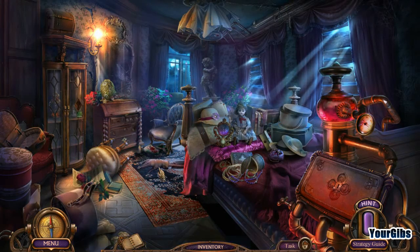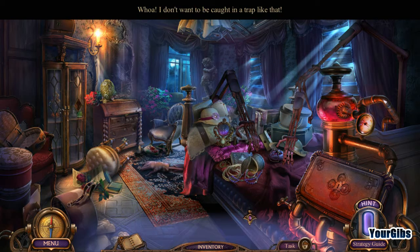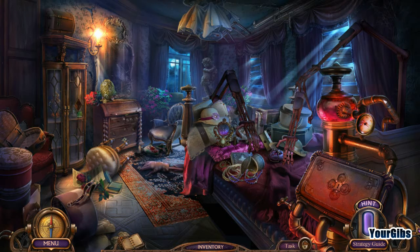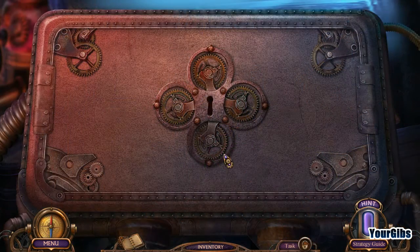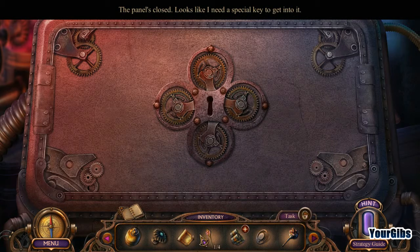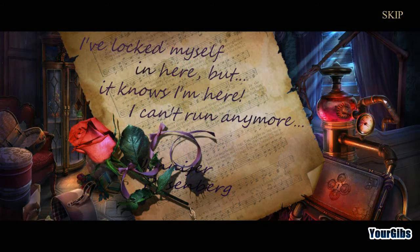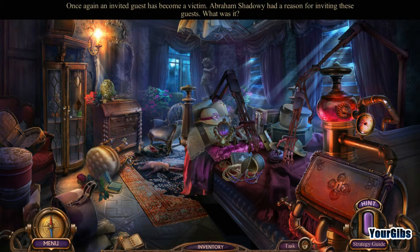What the heck is this? Whoa. I don't want to be caught in a trap like that. What the heck is this? The panel's closed — looks like I need a special key to get into it. Once again, invited guests become a victim. Abraham Shadowy had a reason for inviting these guests. What was it?